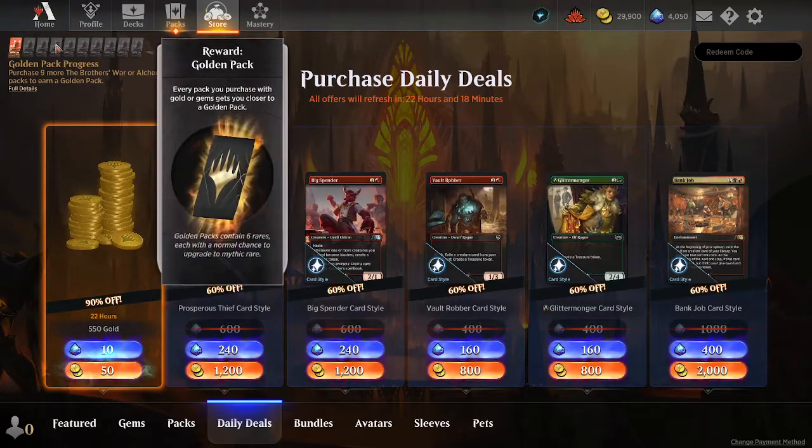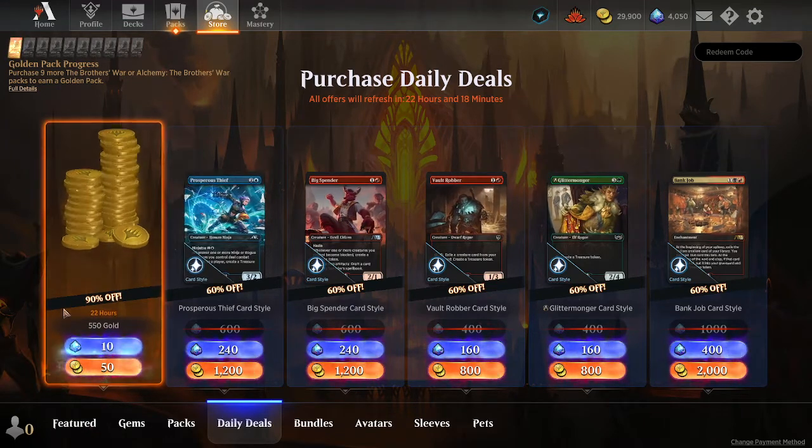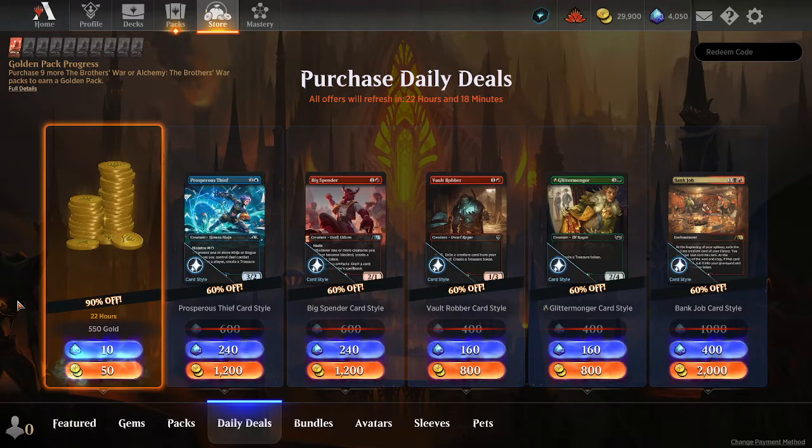Now, as a budget player, you get gold through in-game rewards. Getting gems is much harder, so do not use your gems. If you have the gems, don't spend them, because we really want to use gold to get gems — we don't want to use gems to get gold.